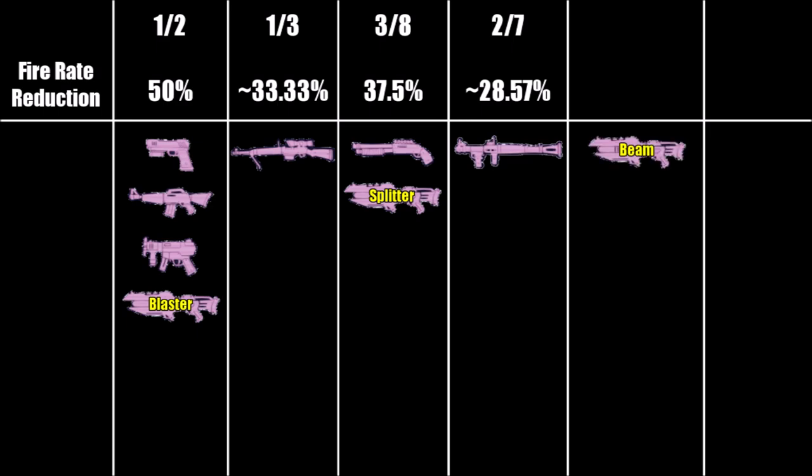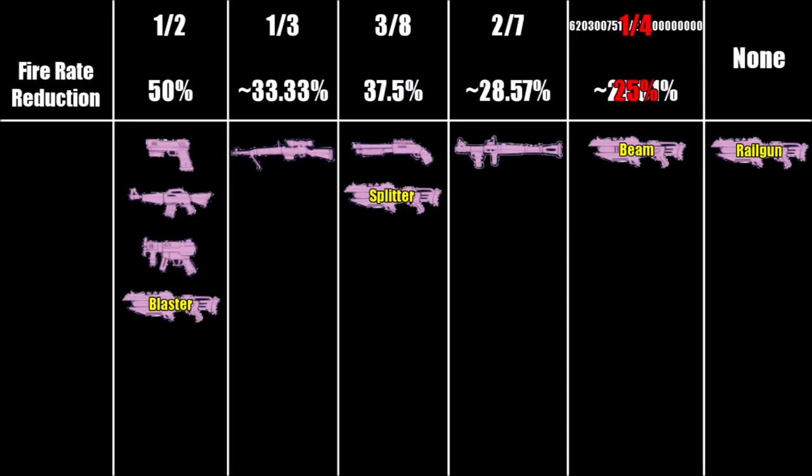Beamlasers have their fire rate reduced by a very strange number — I tested all kinds of beamlasers, it was always this number, I don't know where it comes from, maybe someone fell asleep on their numpad or something. It's pretty much 1/4th, so we'll just go with that. And railguns are the exception and don't have their fire rate reduced at all.